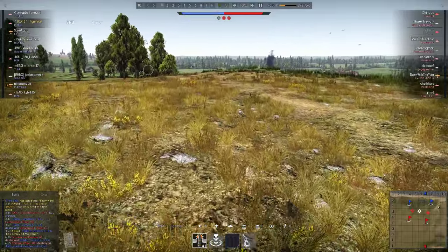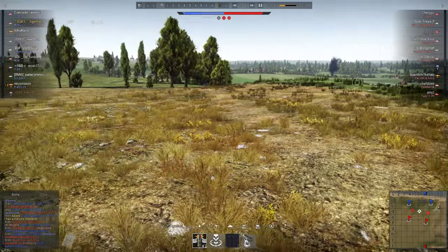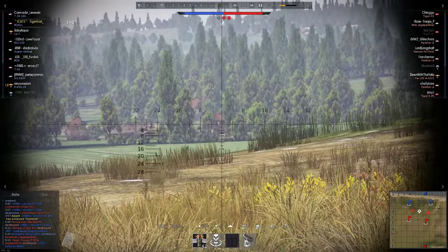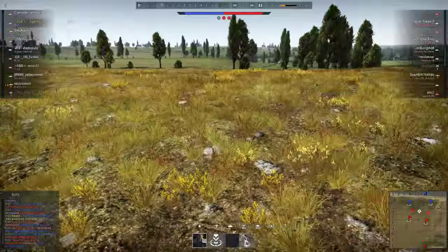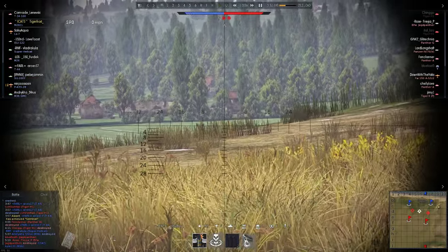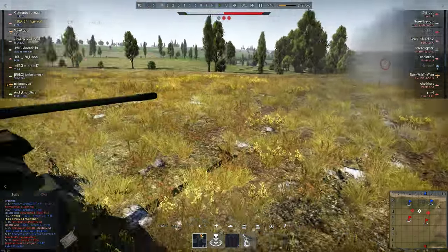I'm coming up here seeing if there's any Germans, and it is domination mode. I get shot at and start pulling back. I saw one shot came from over here, and then I see a Tiger 2 — he's not looking at me. I shoot towards him anyway. I believe I did penetrate that Tiger 2 because he pulled back. I'm looking for him and then I see another explosion, so somebody still knows we're up here. I fire randomly but hit absolutely nothing.